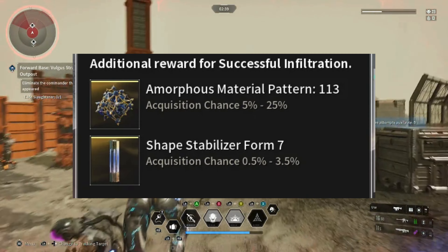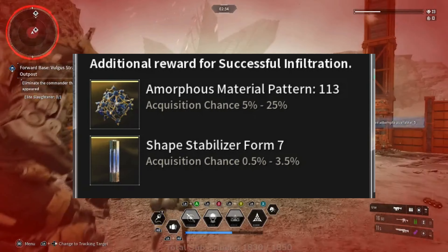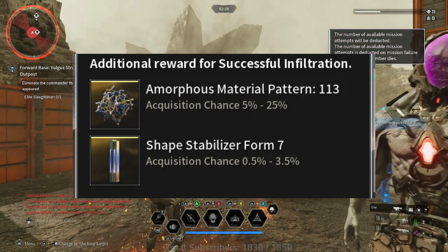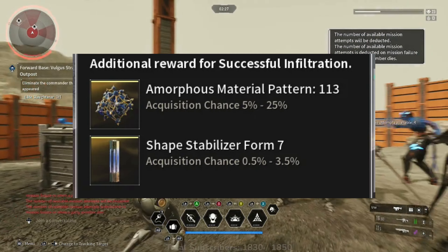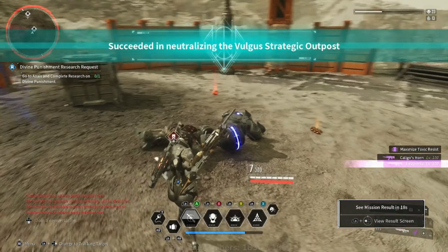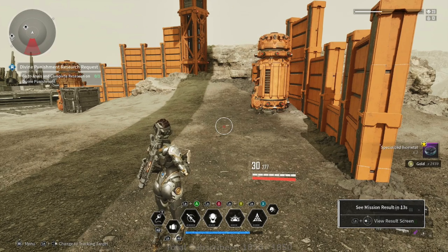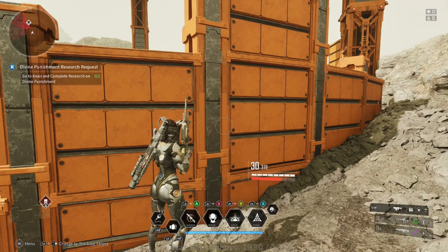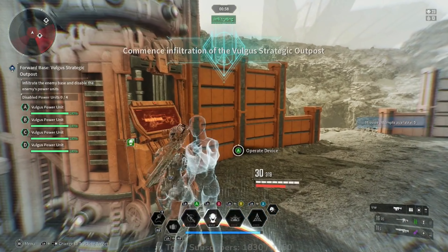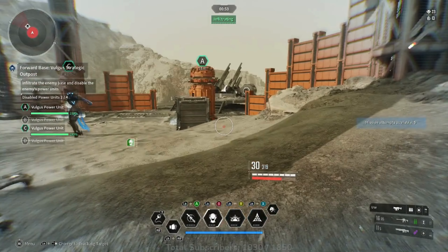For the Hagios zone recon mission Forward Base Vulgus Strategic Outpost, you'll be at a 5% chance for Amorphous Material Pattern 113 to show up, and a 0.5% chance for Shape Stabilizer Form 7 as an additional reward. These chances are extremely low, and as a lot of people have figured out, even a 20% chance can still be very rare if you're unlucky enough.